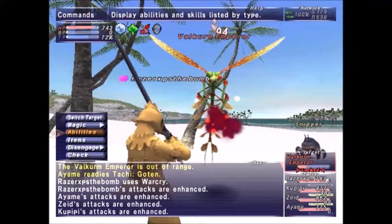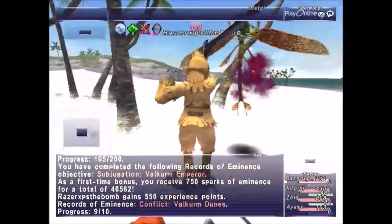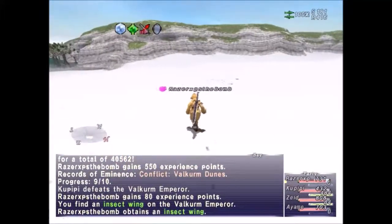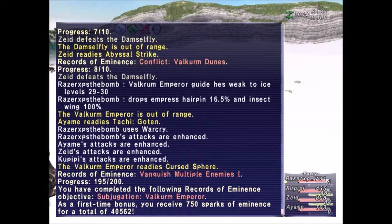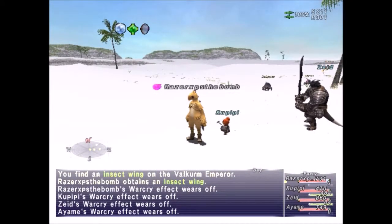We killed Valkrum Emperor. He didn't drop the empress headband — that's a shame. The guide for Valkrum Emperor: he's weak to ice, levels 29 to 30. He drops empress hairband at 16.5%, so that's probably why I didn't get it — it's such a low chance. He also drops insect wing 100%. That's three notorious monsters down for Valkrum Dunes.